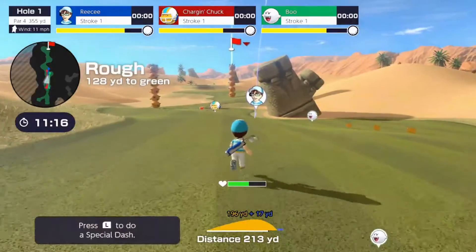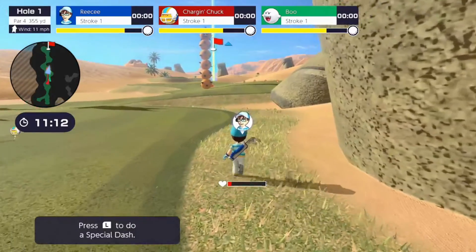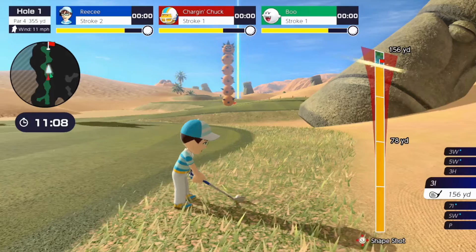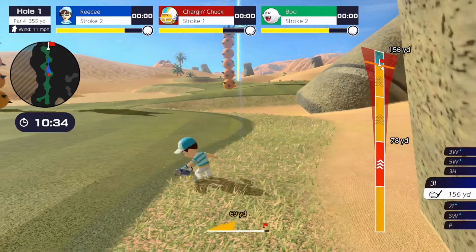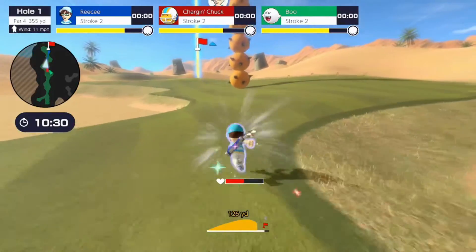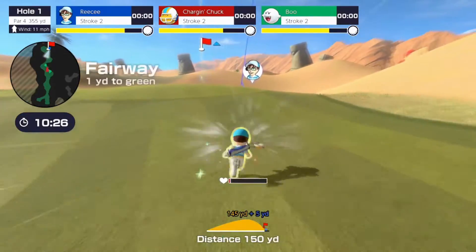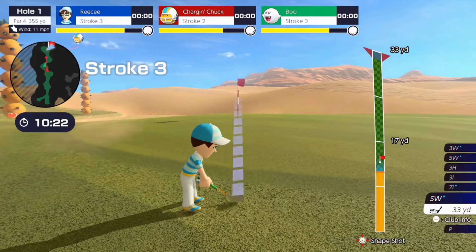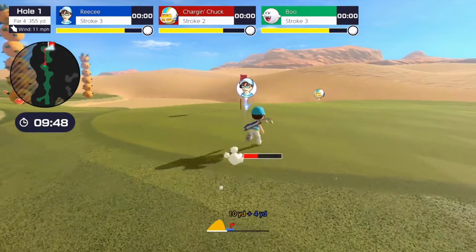There are also some enemies on the course, which mixes things up a bit, and they used a few enemies from 3D World and Mario 64, which is kind of cool. The stages included are the Rookie Course, Bonnie Greens, Ridge Rock Lake, Balmy Dunes, Wild Weather Woods, and Bowser Highlands. The courses get increasingly more difficult, which creates a good learning curve for players in standard golf, and most courses also require some practice.